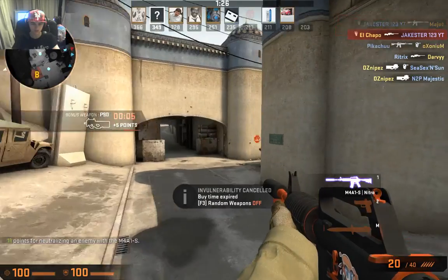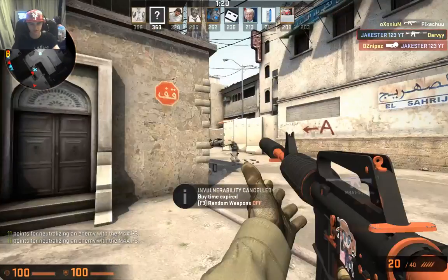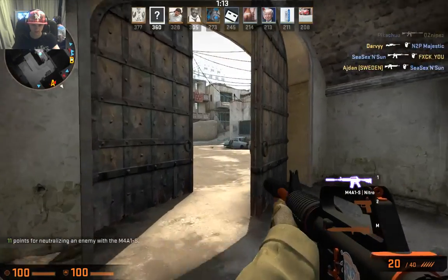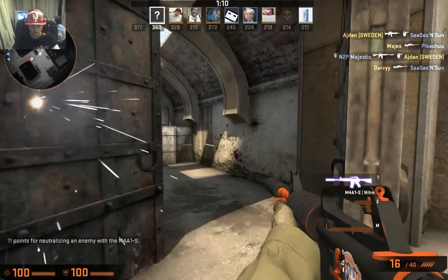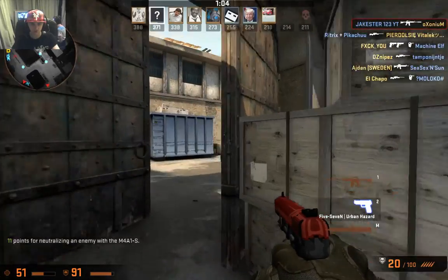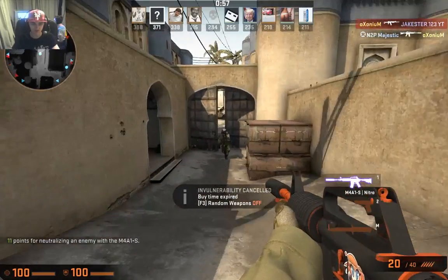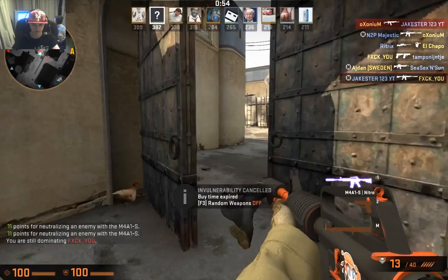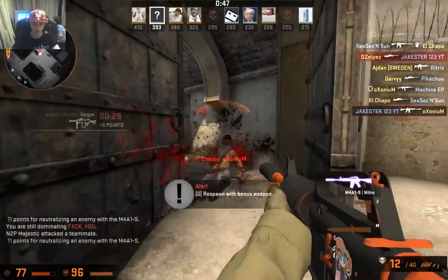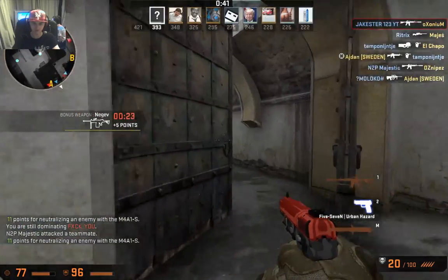We try moving side to side but it doesn't work. One enemy's dead. An instant headshot — nice! We have one minute and four seconds on the clock. Got hit by a lot of bullets but pushed through, taking a guy around the corner. He's on 410 and we're on 393. We need to go to the bonus gun but we can't — so let's keep going.